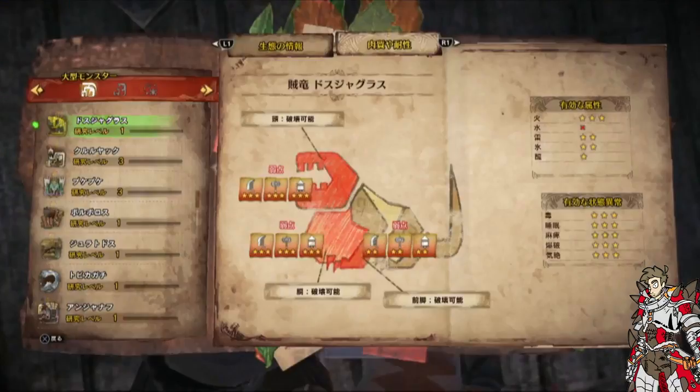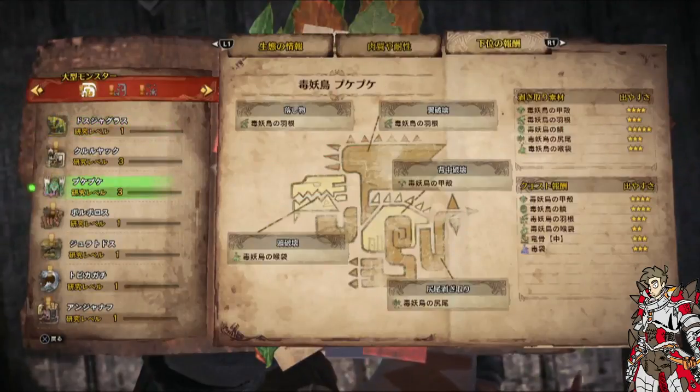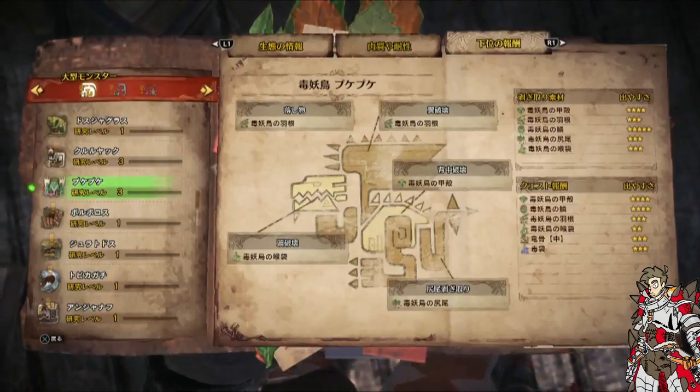The research also gives you stuff like elemental weaknesses — so, like, Rathios's weakness to dragon or electricity depending on the generation. It also tells you what parts are weak to impact damage, or whether hammers, swords, or guns do more damage to certain parts of the monster. It will also tell you what maps the monster spawns on.